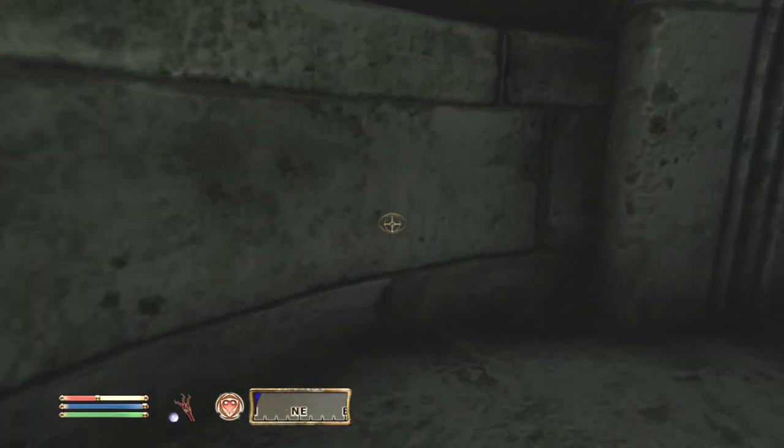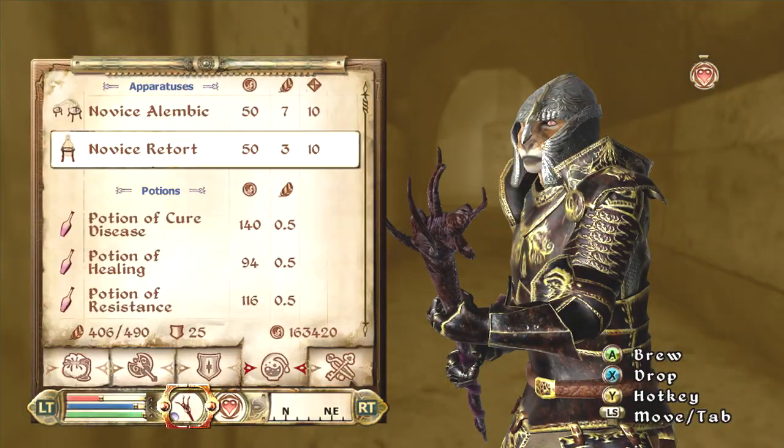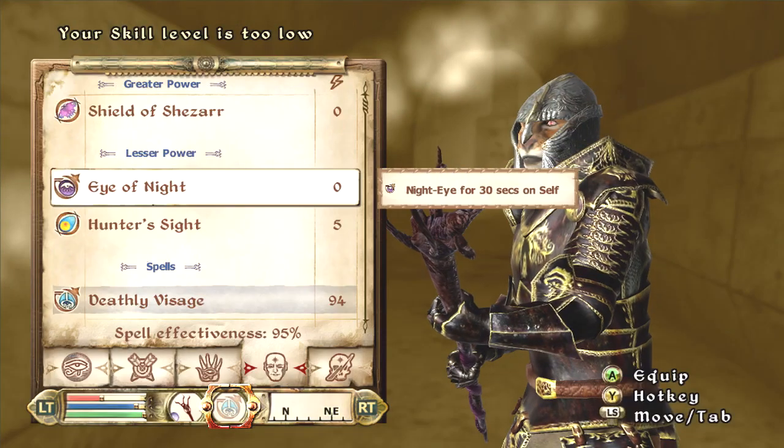I like it for power attacks combined with a shield. I kind of treat Umbra almost like it's a Claymore that you can use with a shield. That's how I see Umbra — it's a Claymore that you can use with a shield.